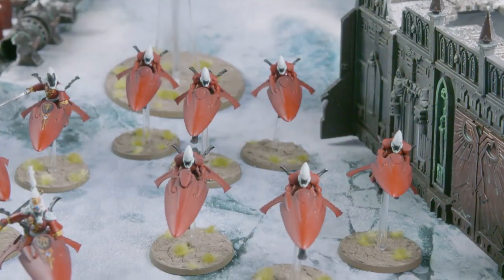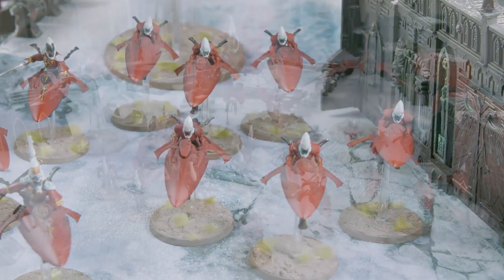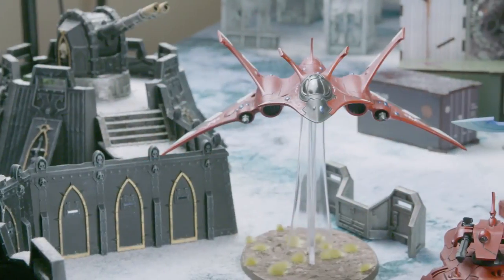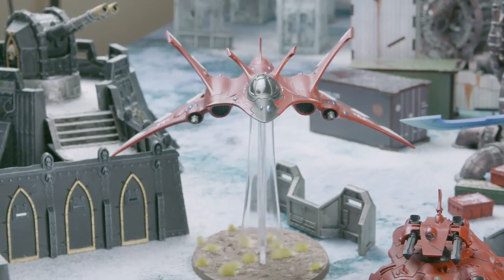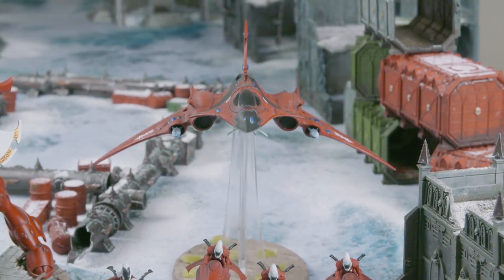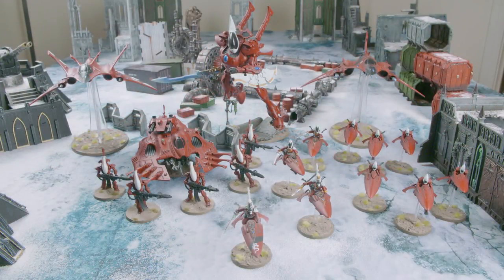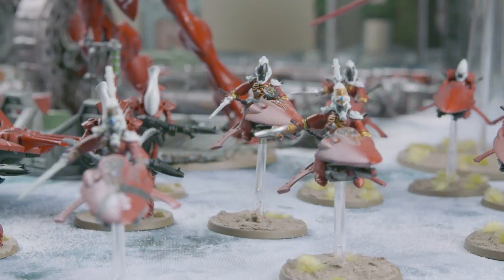I've got two squads of three Eldar Windrider jet bikes, each has got a shuriken cannon. Then I've got a Crimson Hunter — I've not taken the Exarch because I discussed with Darren it's pretty pointless for an extra 40 points. Also I've got a Hemlock Wraithfighter with enhanced drain and spirit stones. Then in my supreme command detachment we've got a second Farseer on a jet bike with a singing spear. He has Doom and Fortune. And then we have two Warlock Windriders — one has Conceal/Reveal, the other has Enhanced Drain.